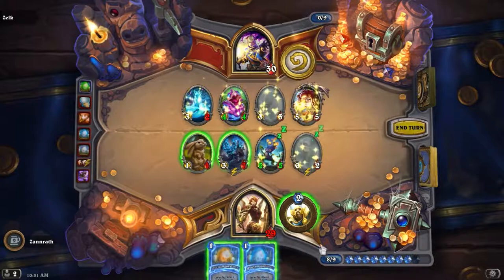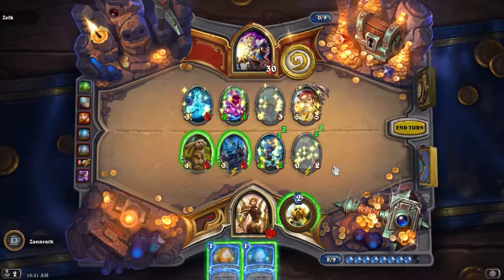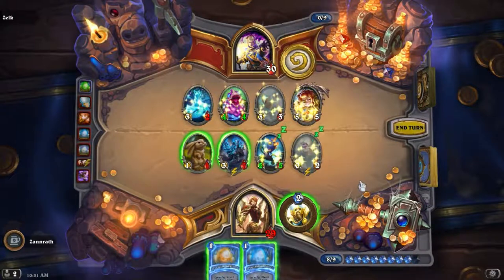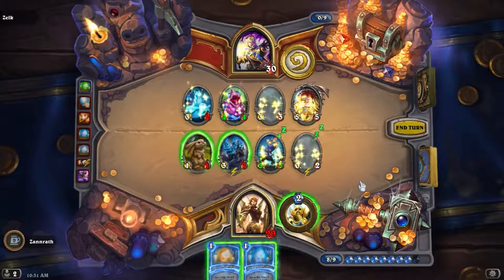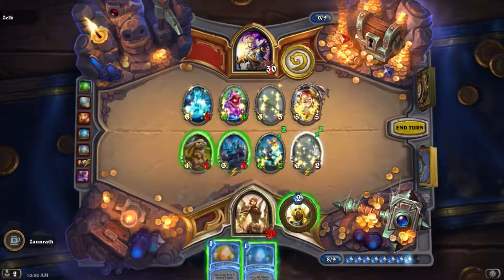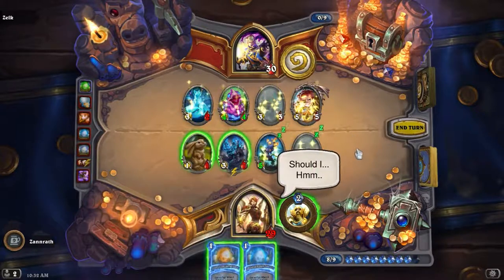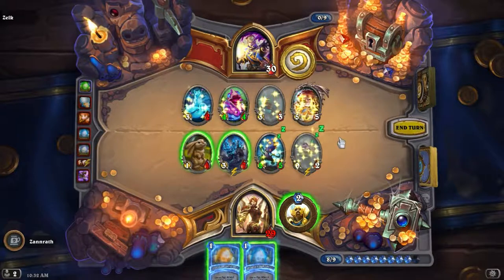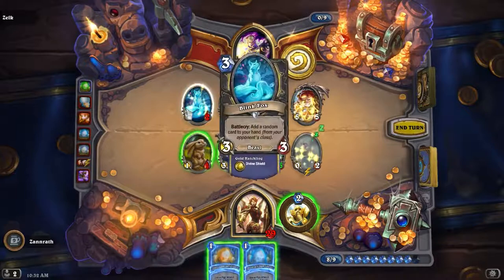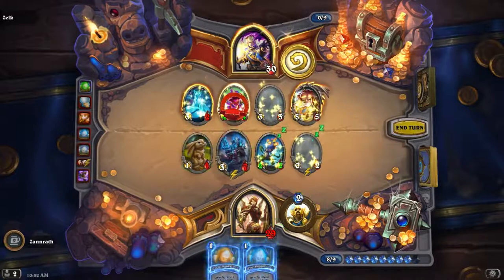I wish I had like frickin — what do you call it? I wish I had Rush Divine Shield for the Poison instead of Windfury. Let's see how do I want to trade here? I can go bump, then he can trade there. Or I can go bump bump, he can trade there. Because this way if I bump here, he can't like heal it. So I think I do that. No escape.